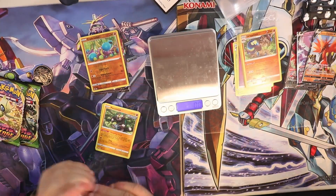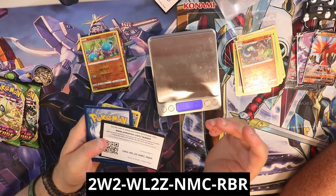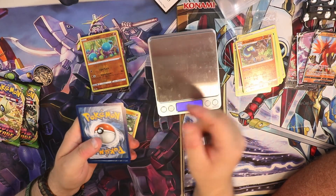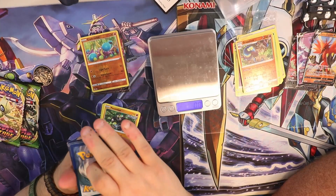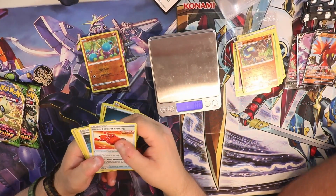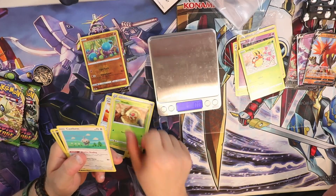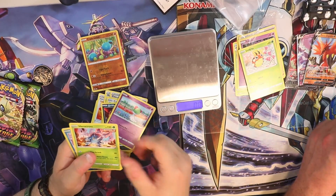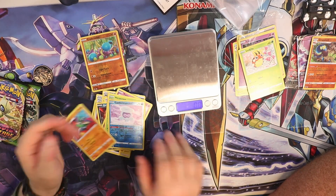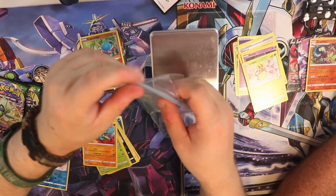Moving on to my second Chilling Reign pack. Your code card: 2W2WL2ZNMCRBR. Let me know if you got that code. What's the energy? I'll go fire, I'll go fighting — it's dark. We got the Single Strike Scroll of Piercing, Maloney, Expedition Uniform, Weedle, Castform, Qwilfish, Ralts, Heracross, a reverse holo Castform snowy form — pretty cool — and a Gallade. Not the best pulls unfortunately, but I'll take it.